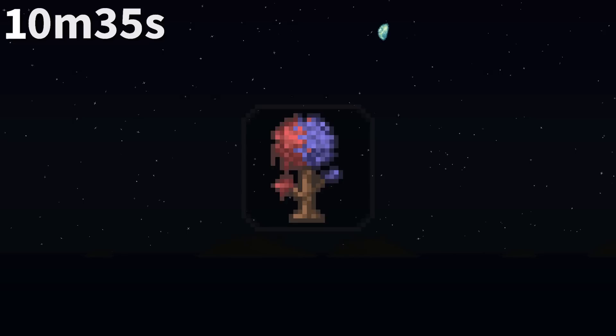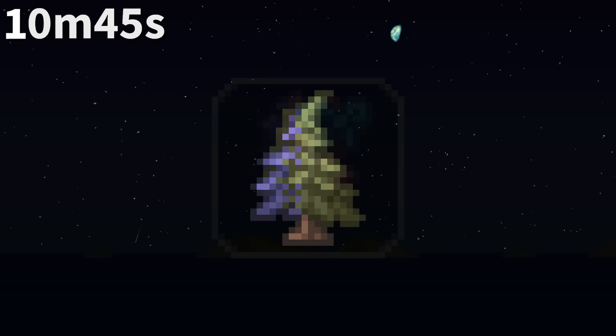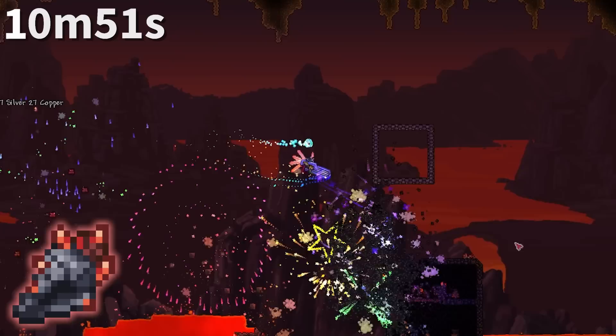Different world seeds show different icons based on type. The Drunk World shows a regular tree with both world evils; not the bees opts for a bee-infested rich mahogany tree; For the Worthy and Celebrationmk10 go for yellow willow and pink sakura trees respectively; and the Constant opts for a depressing-looking evergreen.